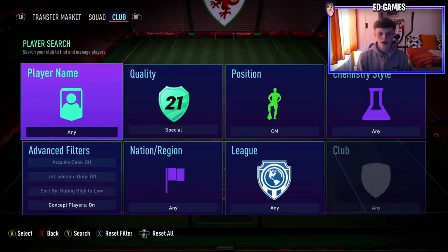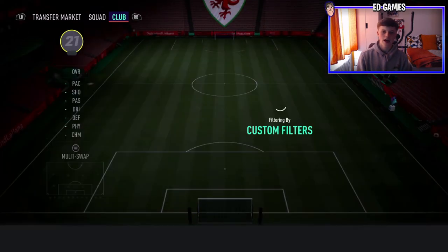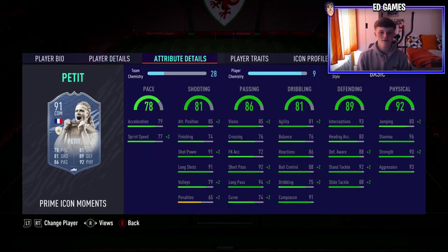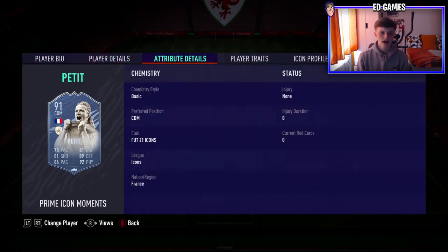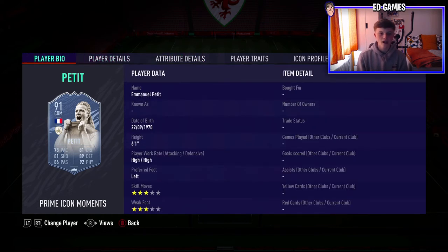Number three is a defensive midfielder — a French prime moments icon. Petit comes out of packs as a CDM. I've seen people use his prime 90-rated card and say he's brilliant, so I can only imagine what this card is like. Dark greens are absolutely everywhere apart from penalties, but you're not having a CDM take pens anyway. How is this guy under a mil at 990k? Look at those stats: 94 long pass, 92 short pass, 91 long shots, 91 shot power, 92 stand tackle, 93 interceptions, 96 stamina.